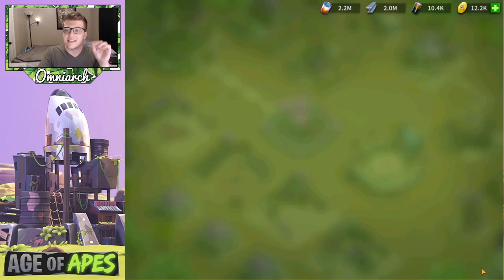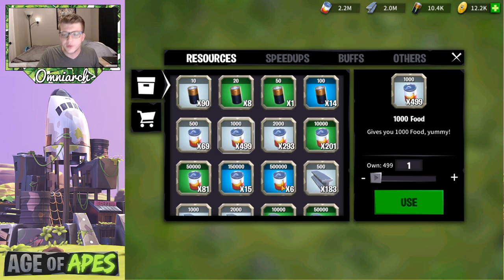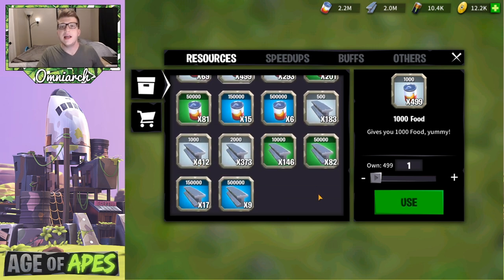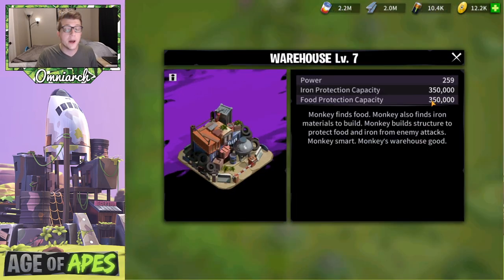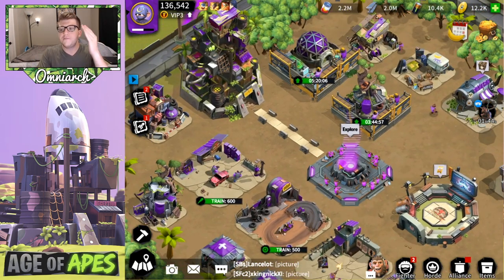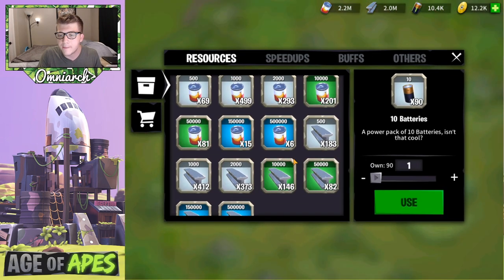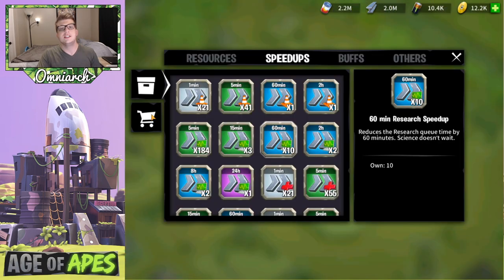Tip number eleven: never use your resource item tokens unless you absolutely need them. Those resource items in your inventory can't be stolen if your city gets attacked. Your warehouse only protects a certain number of resources — anything beyond that can be plundered by a stronger player while you're offline. If you're constantly converting item tokens into loose resources, you're making yourself a target. The more resources sitting in your city, the more likely someone will want to raid you.